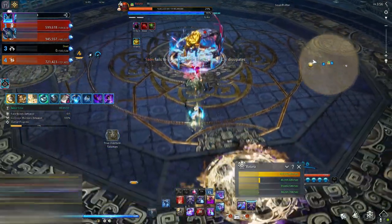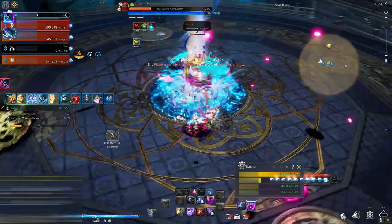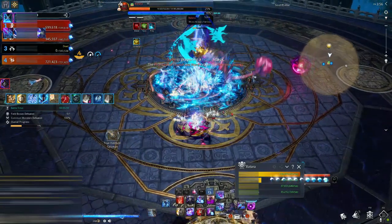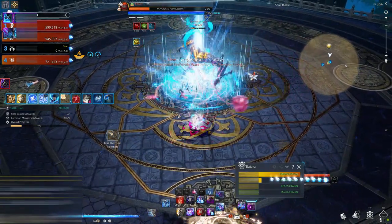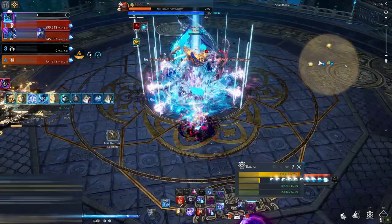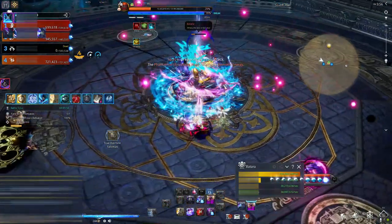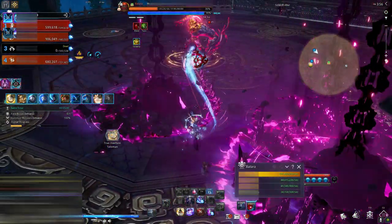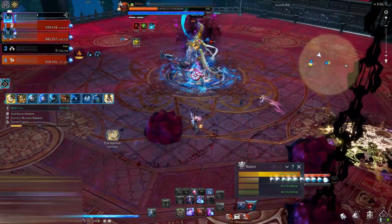To kill this boss you need to cleanse the mark and block the orbs — doing that alone will secure your clear. As you can see on screen, the orb is released and travels to the center, then someone turns around and blocks it. If you're the one who stepped on the pad and sent the orb, you should not block it because you will explode instantly upon touching it.